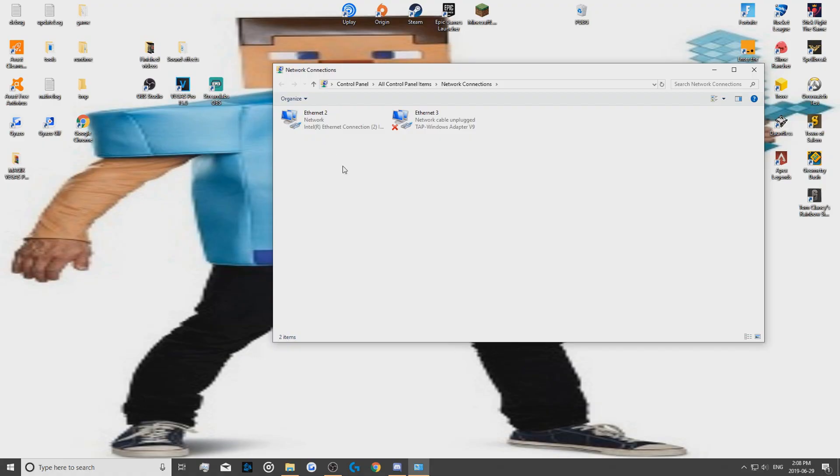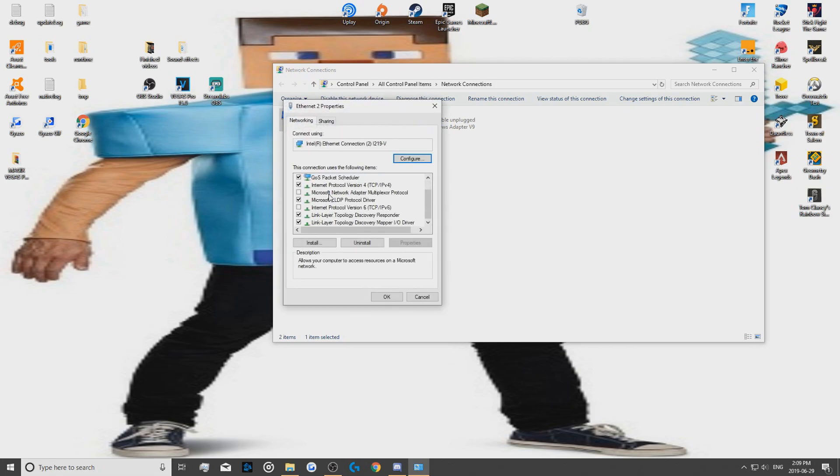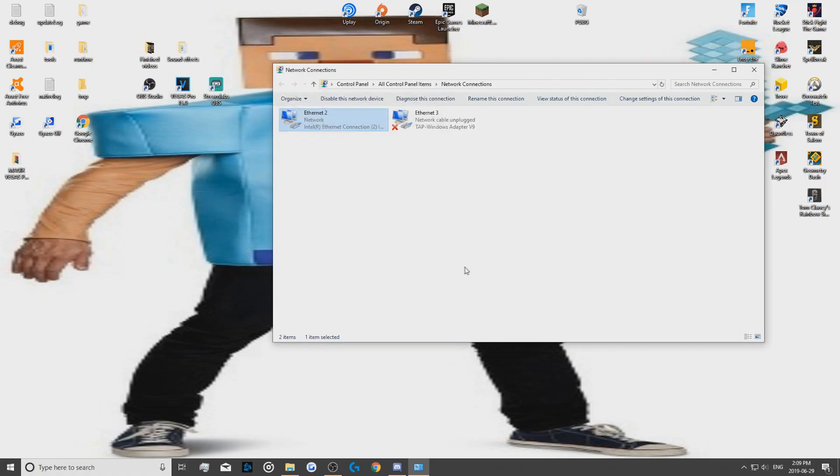Then click OK and up here you're going to want to right-click on your Wi-Fi or whatever connection you're using. In my case it would be Ethernet 2 right here, so I would right-click on that, click Properties, and then find Internet Protocol Version 6. You want to make sure it's unchecked — if it's checked, uncheck it. Click OK and then load the Uplay launcher; it should put you in so you can actually use it now.